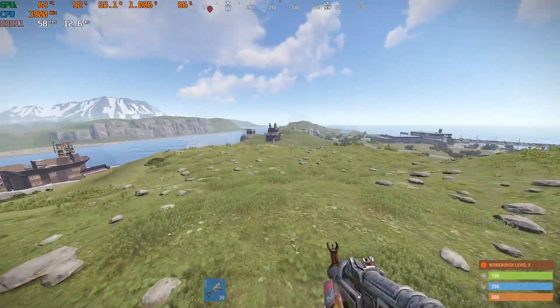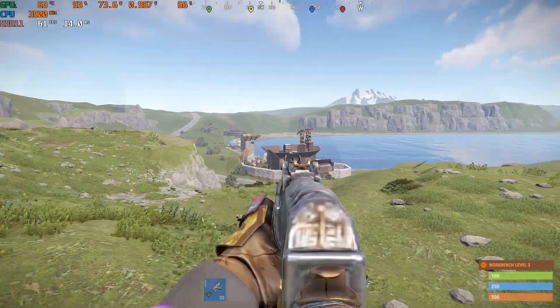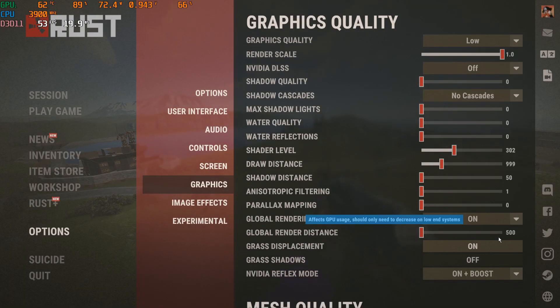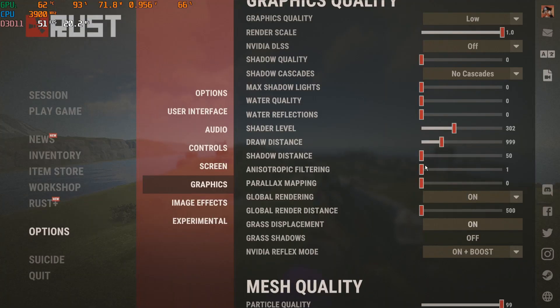Global rendering — this is a good question I got: should you set it higher or lower? I prefer to set it to lowest. Yes, you can see less buildings in the distance, but if I'm going to be flying with a mini I'll set it higher so I can see further away and see all the bases. But for now I'm going to leave it at 500. My bad.